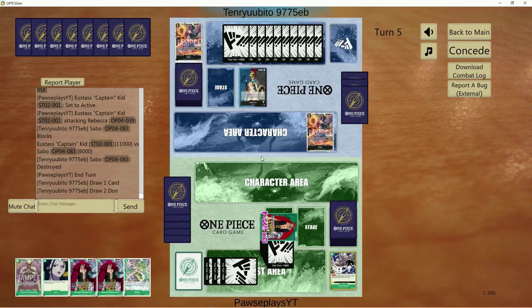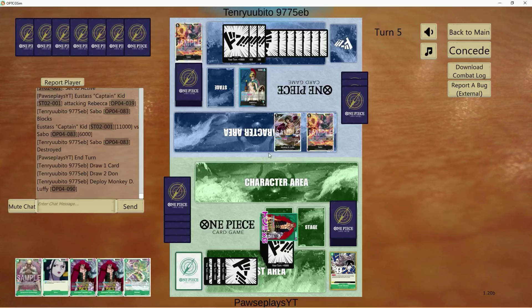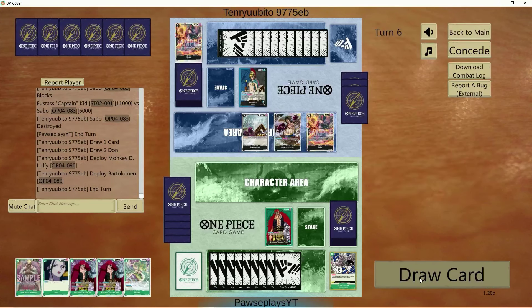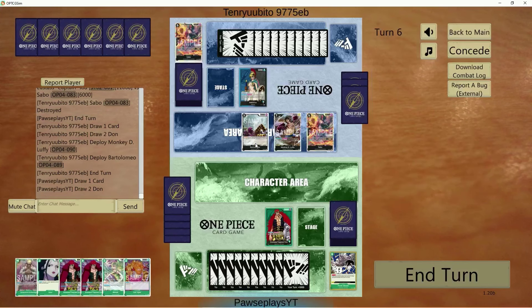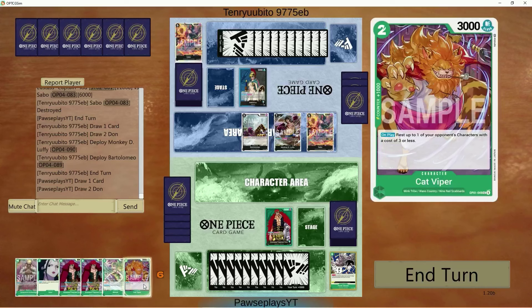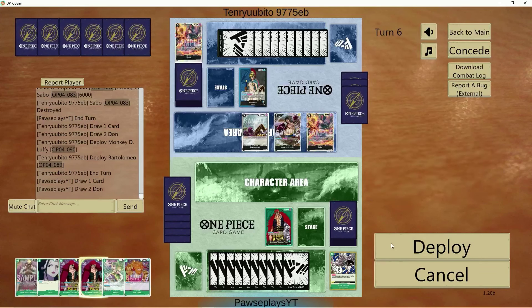We decided to throw away Punk Gibson because at the end of the day we're tapping out each time we attack, and we can't really rest the Sabo because it's a five cost. She doesn't really play anything other than that as a blocker besides Rebecca. Some variants will play Barts as well, but we can rest him if need be.